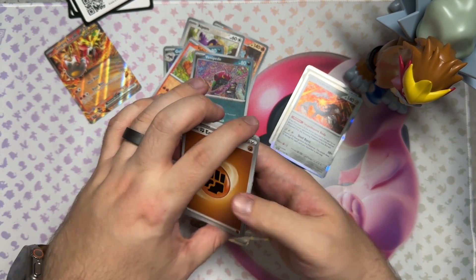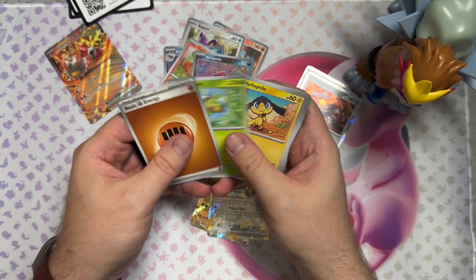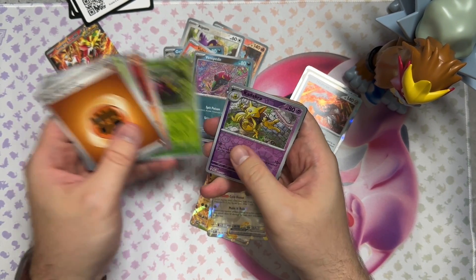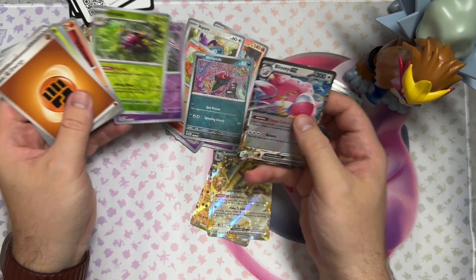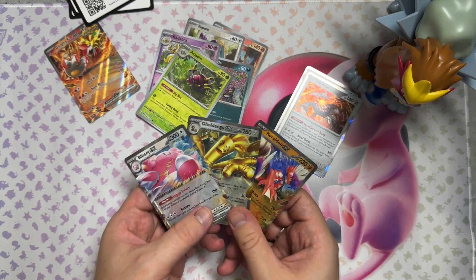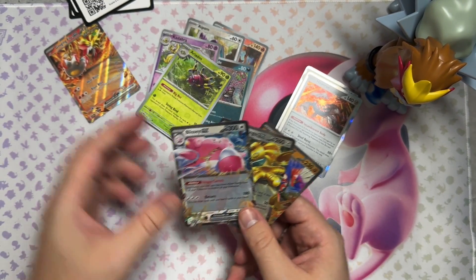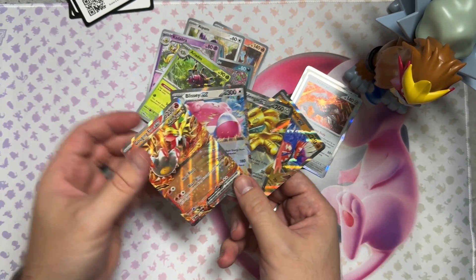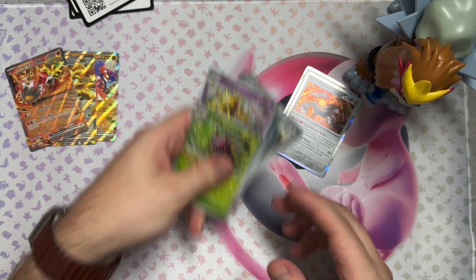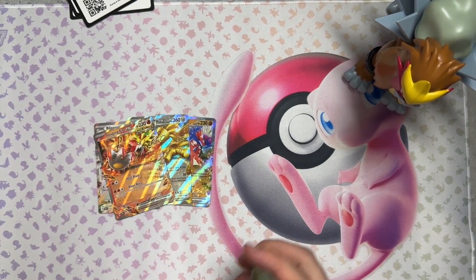We got something for sure. Is it the last card too? Yeah, it's the last card. So it's not going to be an SIR, but that's okay. Let's see what we get — Ariados, Kadabra, and a Blissey EX! So we're ending on an EX. There we go. So that's what we get — three for five. Not bad, actually not bad pulls. So there you have it — there's the Gouging Fire EX. These should be available at your local Target, Walmart. I picked these up from GameStop, so definitely be sure to check it out. I hope you guys did enjoy, and I'll catch you guys in the next one.